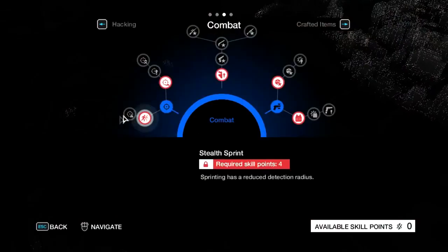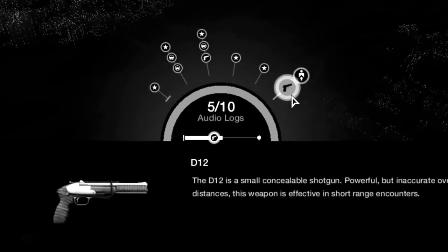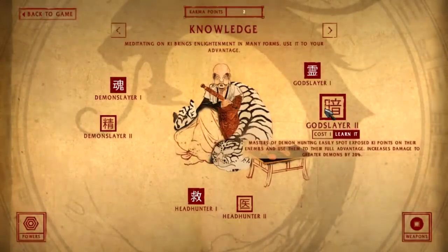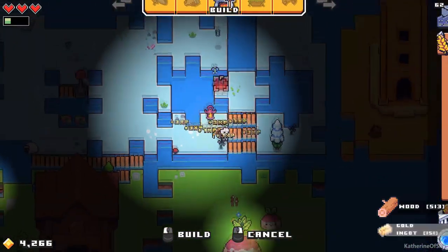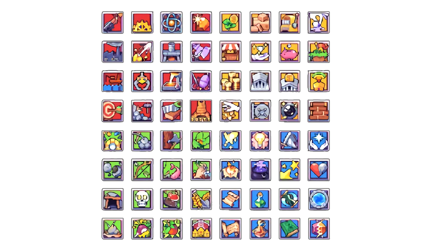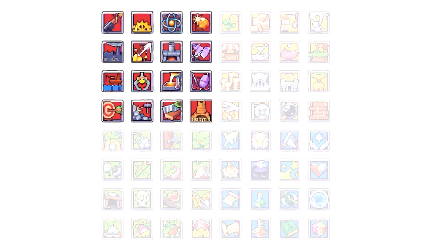Games have tried out all sorts of different upgrade systems over the years — trees, wheels, shops, and everything in between. But sometimes, the simplest solutions really are the best. In Forager, you have 64 potential upgrades, arranged in an 8x8 grid. Each quarter of the grid represents a different skill tree: foraging, building, magic, and combat.